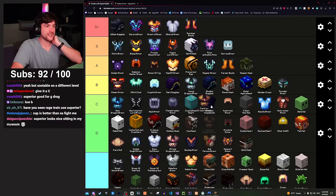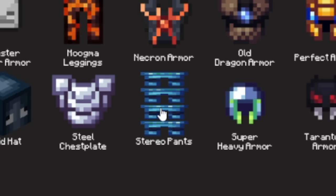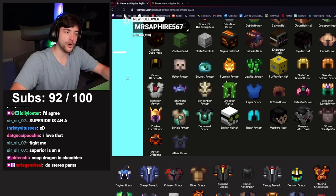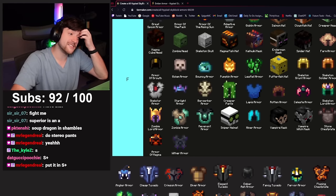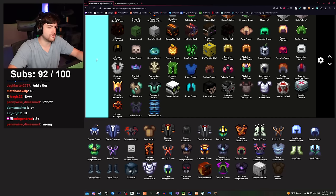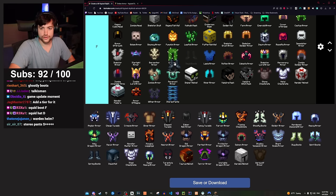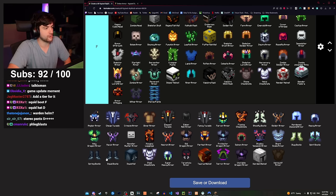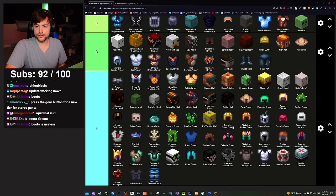Stereo pants — if I could give this a Z tier I would. It's one of the most annoying features of this entire game. Absolute bottom F tier. Squid hat and squid boots — they both give extra chance for squids, which is super niche. I'll need to do this to get Bait Ring and Fan of Fish. Squid hat D, squid boots F — the boots don't give increased squid chance so they're useless. Stereo pants stays at the absolute bottom of F.